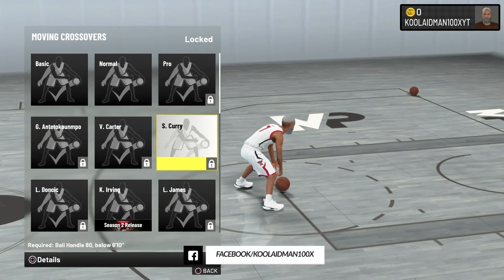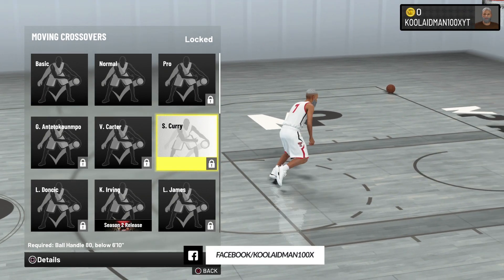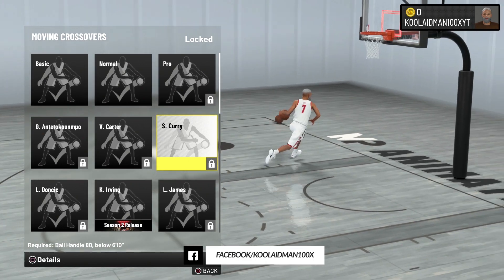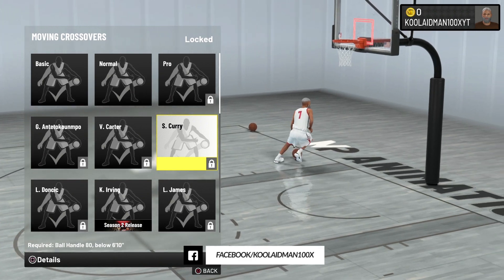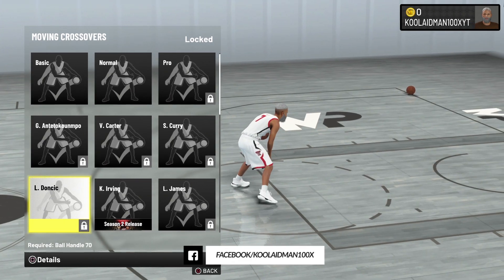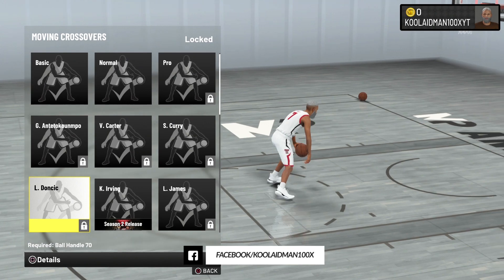Stephen Curry's moving crossover is pretty decent. He has a little bit of a low dribbling technique to it, but you can utilize it if you want to move down court a little bit faster. His back is not low enough for me though.